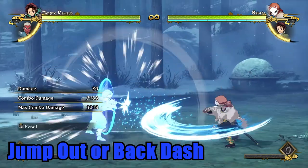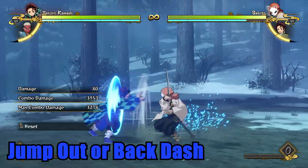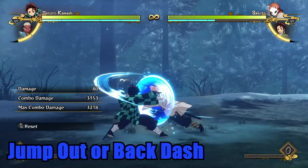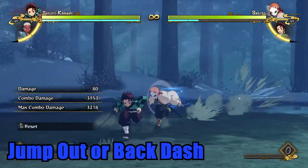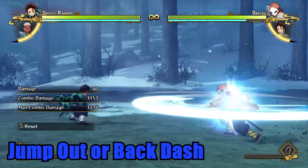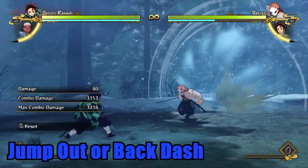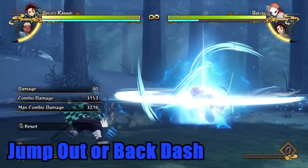Your next option is to jump out or back dash after a push block. This is a very defensive option that will put a gap between you and your opponent, but won't immediately shift the offense in your favor. This is good if you don't have many resources and want to reset the match back to neutral, but it's risky as your opponent can dash or have enough momentum to chase you.